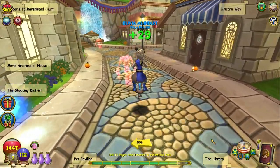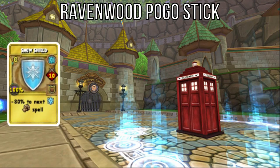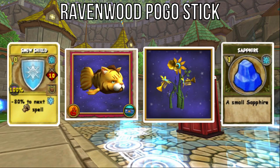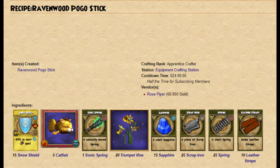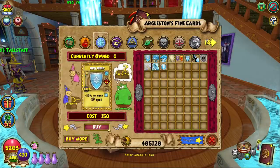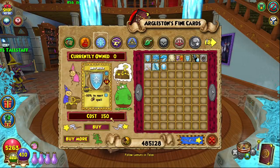Finally, let's shift over to the Ravenwood Pogo Stick unique ingredients, including 15 snow shield treasure cards, 5 catfish, 20 regular trumpet vines, and 15 sapphires. I would argue this mount is a bit easier to craft than the Digmore Pogo Stick. The snow shield treasure cards can be bought immediately from Harold Arleston in the Library of the Commons for an affordable 150 gold each.